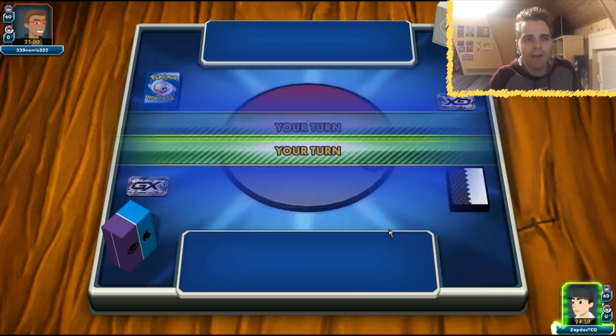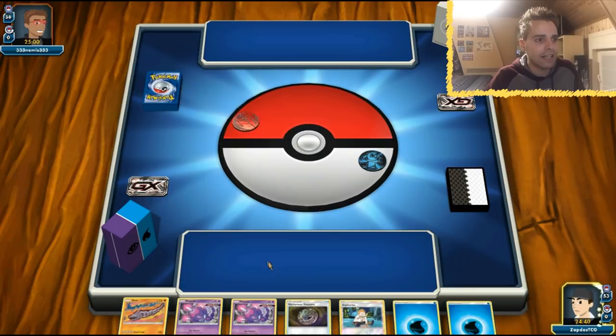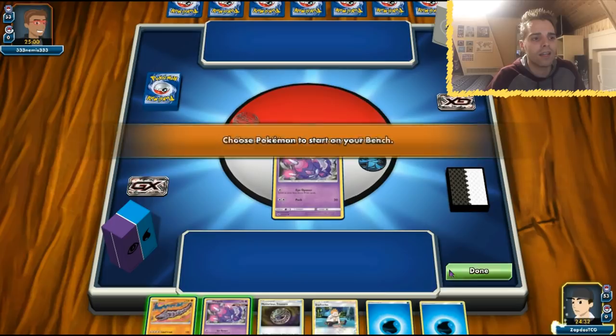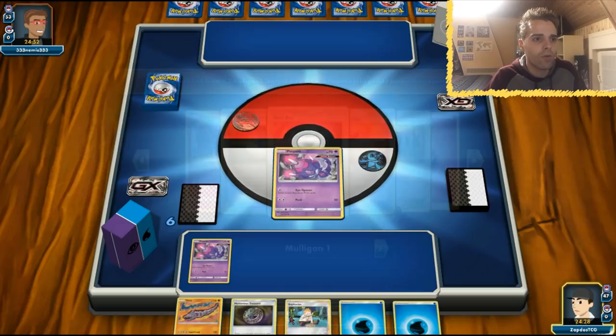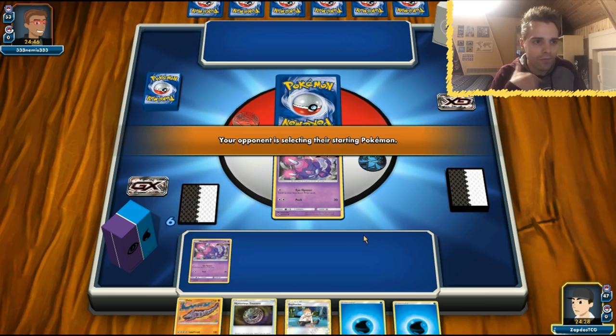The opponent is playing Shrine of Punishment, so we'll have to strike with our other attackers. We need to dish out 130 damage because Granbull has that much HP — it could be very nasty. We already have Sophocles getting energies in the discard pile. Lapras can deal 130 but it also gets one-shot thanks to Granbull's All Out attack. Blastephalon most definitely is a good matchup though. We have the Eye Opener which lets us look at our face-down prize cards, but in this scenario that won't be too helpful.